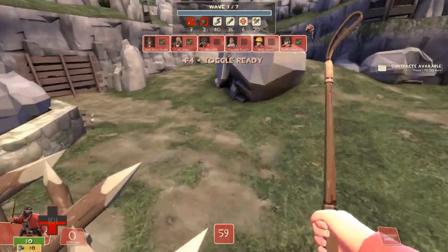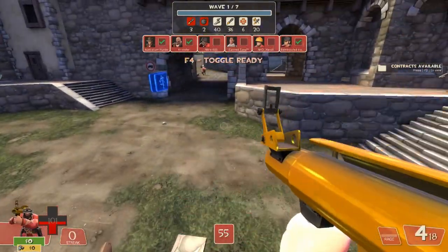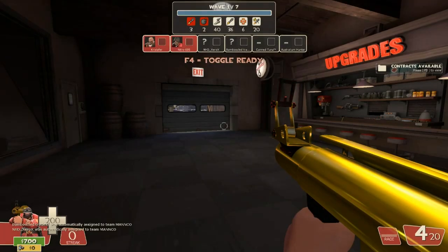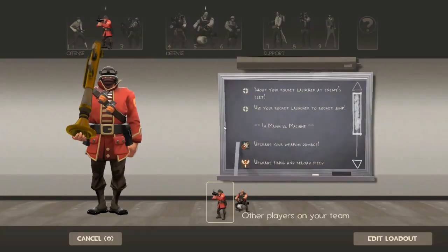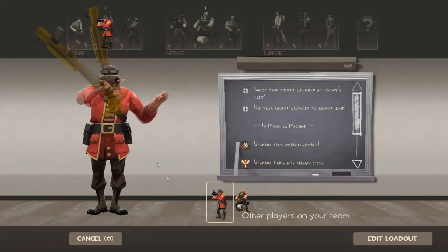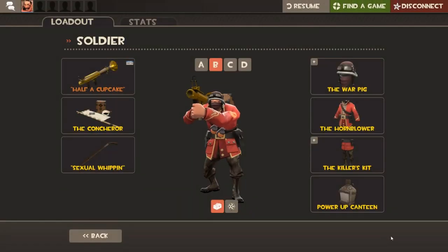With that being said, let's get into the initial loadout and upgrades of Soldier. For your primary weapon, you should either use the Stock or the Beggar's Bazooka. The Stock is the best choice if you have issues aiming, because it has the most direct shot, whereas the Beggar's Bazooka has a 15% dispersion on its aim.